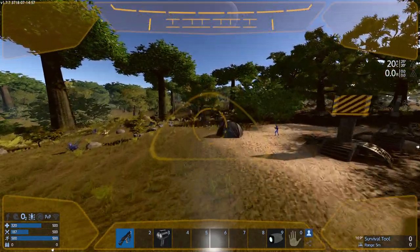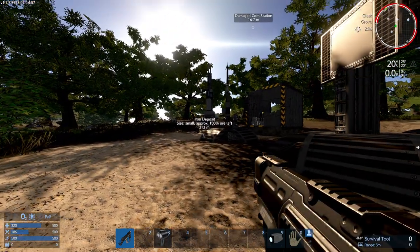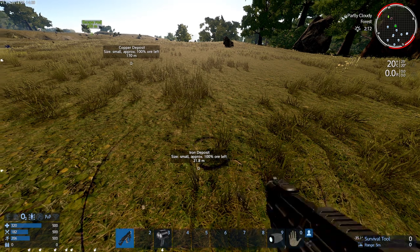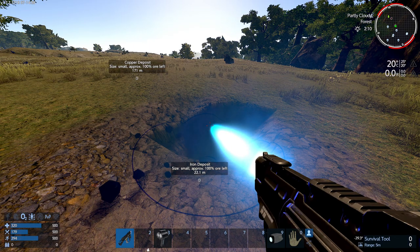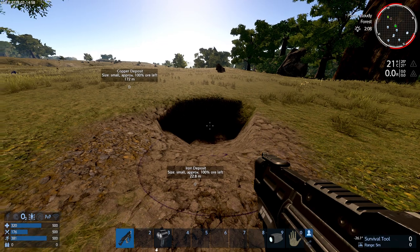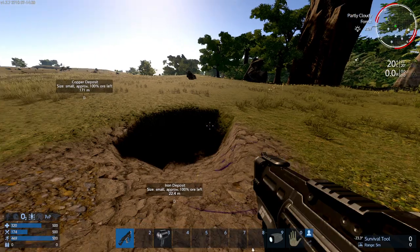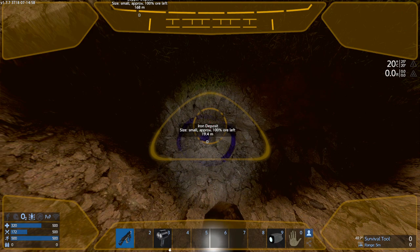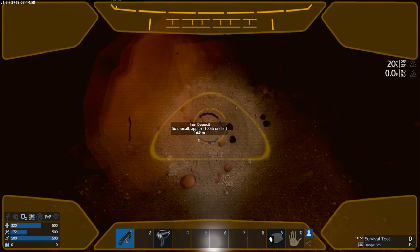Of course here it's just to exemplify what you can do, but let's say you actually want to dig into the ground. I found this iron deposit and I can mine it using resource mode. I can dig into the ground, but without a jetpack since I don't have a suit, you can see how it could be easy to get stuck in there. For this you can also use the drone — you can just mine with the drone into the ground.